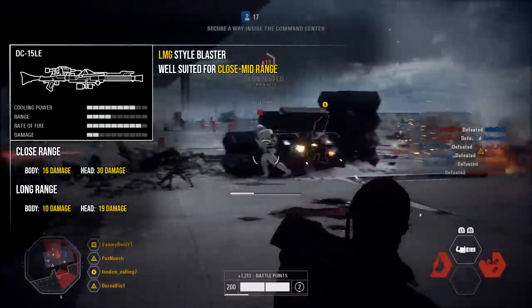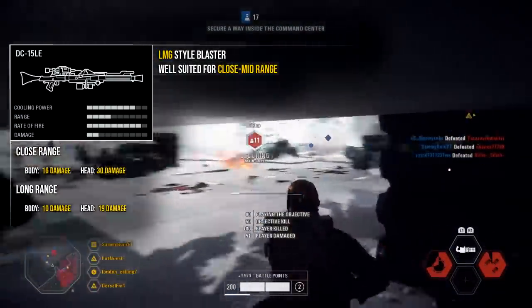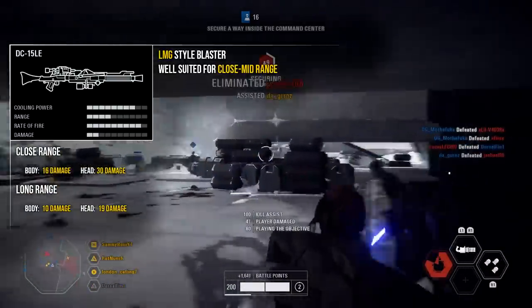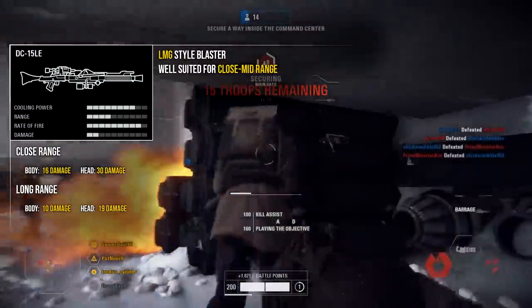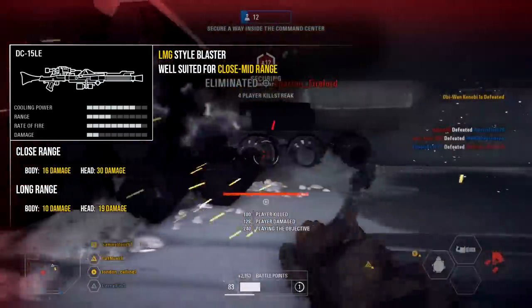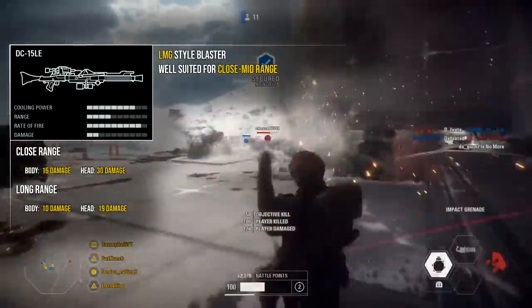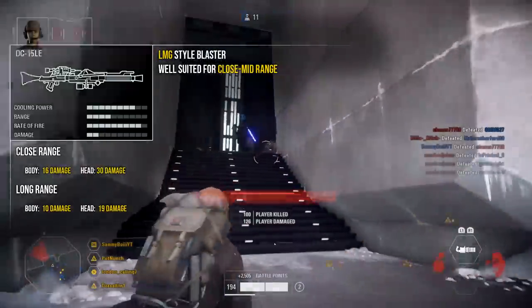For attachments on the DC-15 LE, I'd recommend going with the reduced recoil mod. The improved zoom and explosive shot mods really aren't very useful in most cases, though it does come down to personal preference. This weapon is well suited for mid-range situations. If you remember to tap the trigger rather than spraying, it can do pretty well at longer range, but it is still best in those close corner situations.